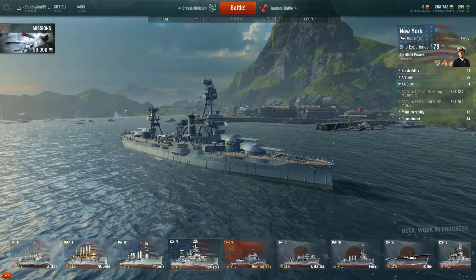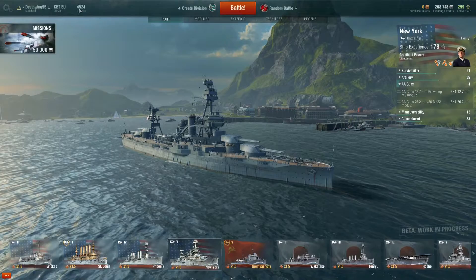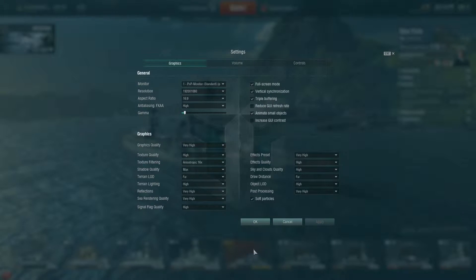If you click on the big battle button, you will go right into the next battle, or into the queue and then into the battle. You can see how many players are online and which server you are on. Here you can do all of the settings, like graphics settings and stuff like that.